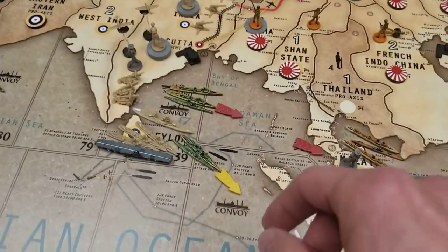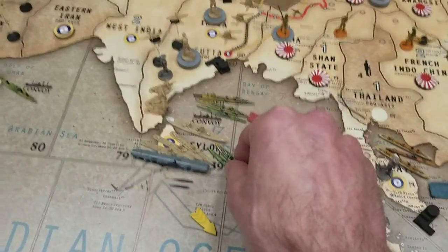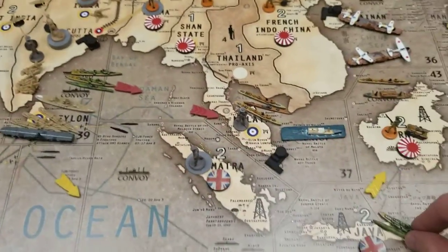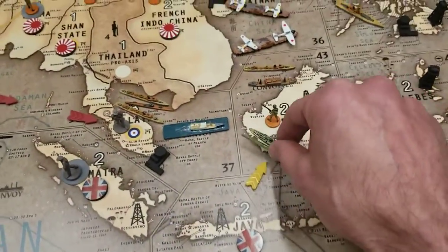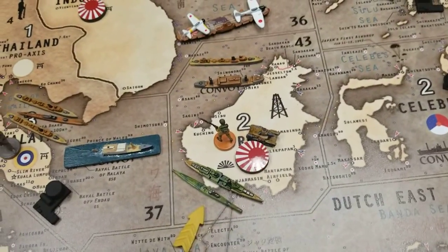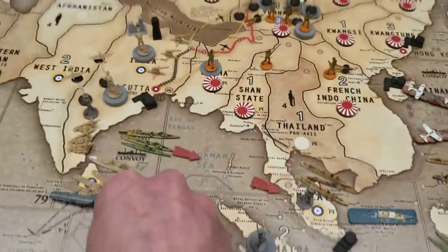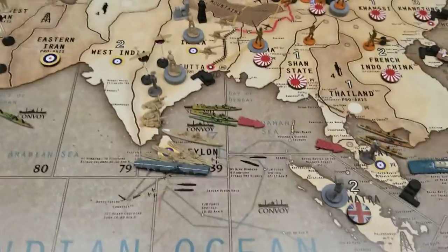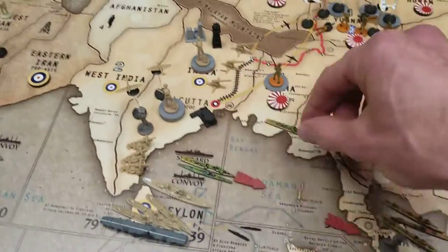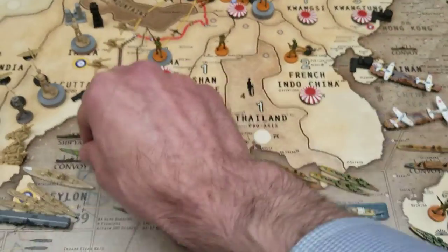The cruiser and the sub are going to move into sea zone 43 to take out that transport and destroyer. In addition, two destroyers and a submarine are heading to sea zone 37 to clear out the forces there.